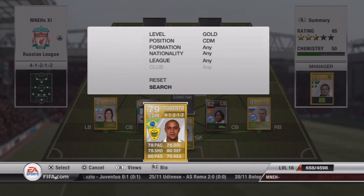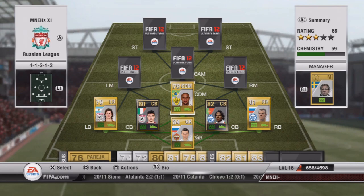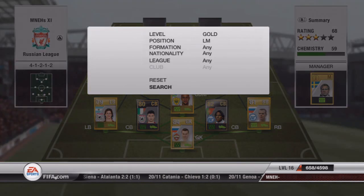Our CDM is Roberto Carlos. In the 4-1-2-1-2 formation he adds well to the chemistry. He costs about 2,000 coins, has an amazing free kick, and is a brilliant player in that centre defensive mid position. Everyone was used to him as a left back, but he's really good there.